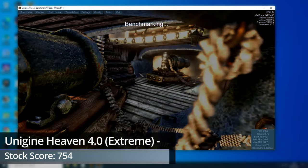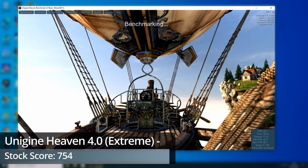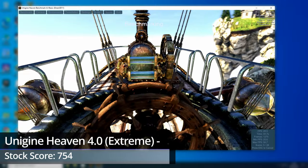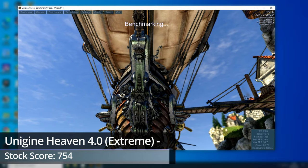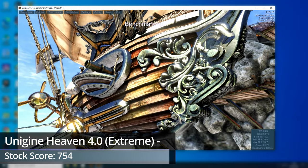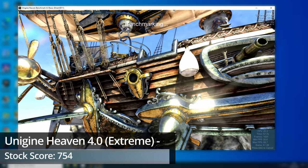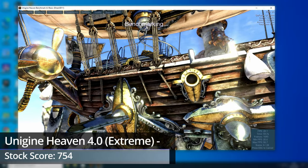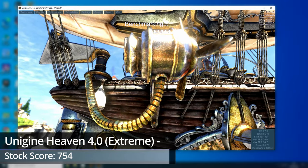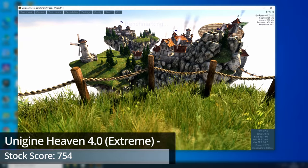Heaven also gives you a good idea of just how hot the card gets during regular gameplay. It averaged around 88 degrees Celsius in a room with an ambient temperature of roughly 25 degrees Celsius. This was on an open air bench, so in an actual case it would probably be getting well into the 90s. All things stock, the GTX 480 managed to score 754 points on average after three test passes.